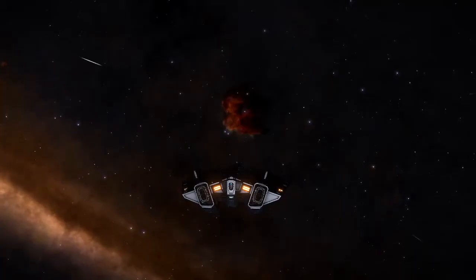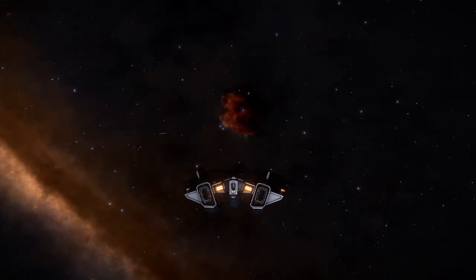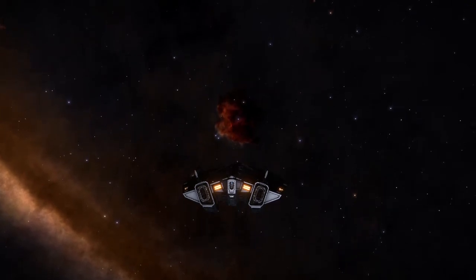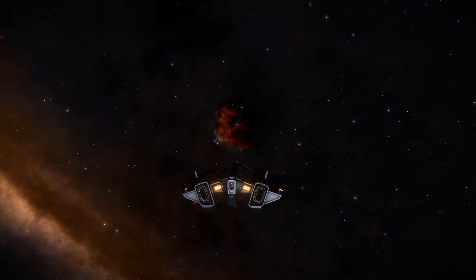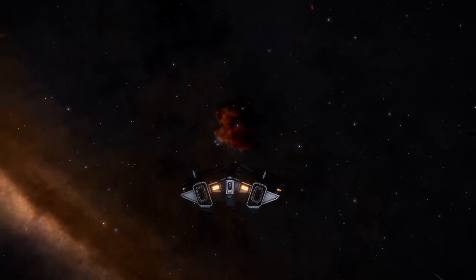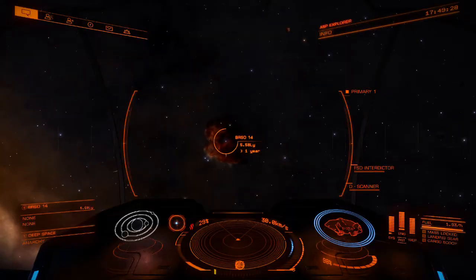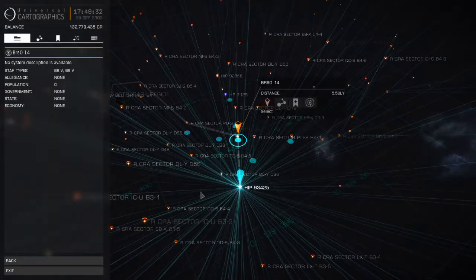Hello YouTubers, welcome to another installment of the Hitchhiker's Guide to Elite Dangerous by G-Star Gaming. Once again we come across another nebula. This one is called the RCRA Nebula. It's a tiny tiny little thing — in fact I almost missed it on the map. Not too far from Sol.